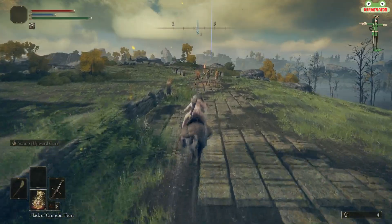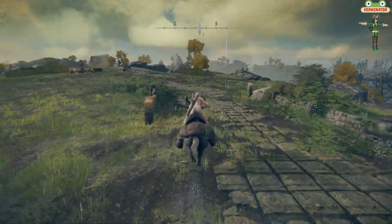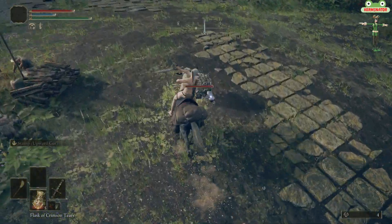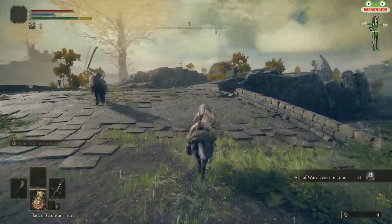If you keep heading south, you will find a caravan of nobles, two giants, and a few sellswords on horseback. In the caravan, you will find the Great Axe at the back in a chest.